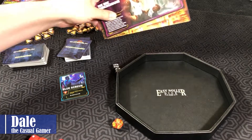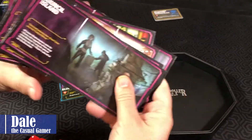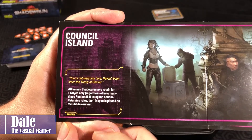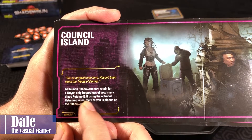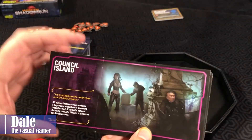We'll go ahead and clear our dice and move on to round two. We will also change our district — when districts change, you just take the top one, put it to the back and go to the next one. So now for this one, all human Shadowrunners retain for one Nuyen instead of three, regardless of how many times retained.